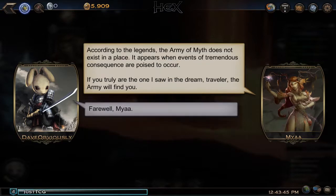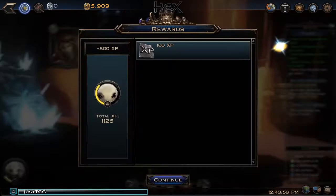We ask where to find the Army of Myth. According to legends, it does not exist in a place — it appears when events of tremendous consequence are poised to occur. If we are truly the one from her dream, the Army will find us. Farewell, Mia. We receive 100 experience and a new quest: Find and defeat the Army of Myth.